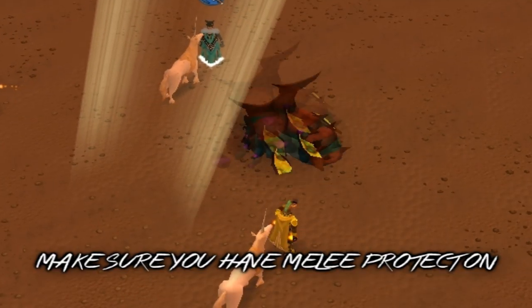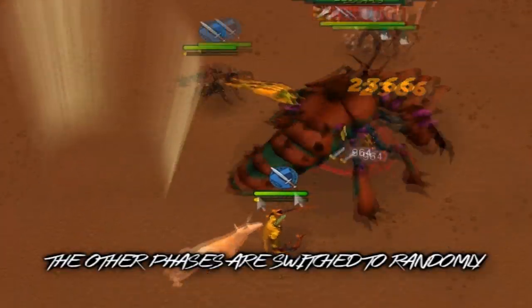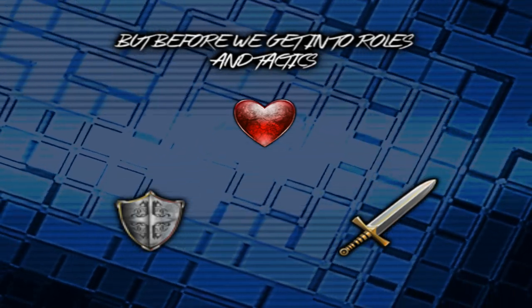When the fight starts, make sure you have Melee Protect on because KK always begins in melee phase. The other phases are switched to randomly. On a team there are three roles: the tank, the provoker, and the attacker. But before we get into roles and tactics, let's address this giant bug's abilities.